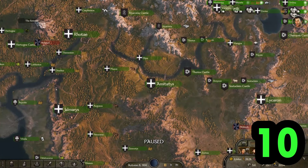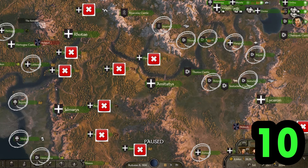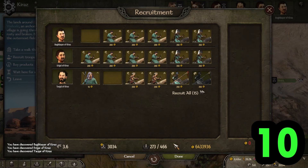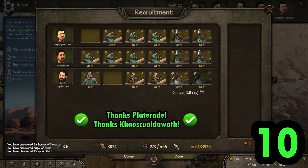If you are looking specifically for noble troops, they only spawn in castle villages. Two of the three notables will have them. I learnt this tip this week — I knew they didn't spawn in towns but I've spent a lot of time going through every village convinced that it was random.